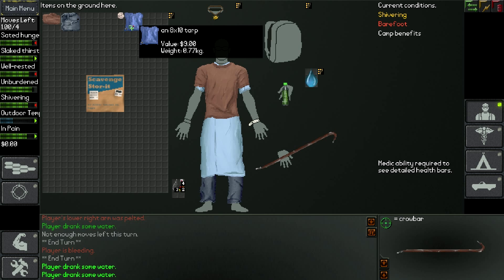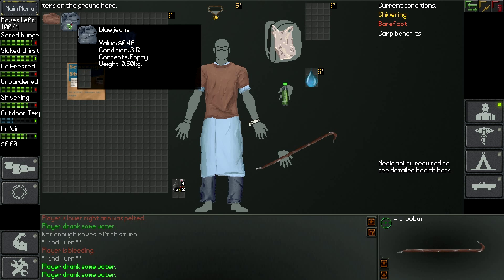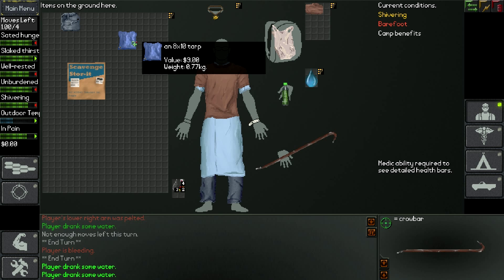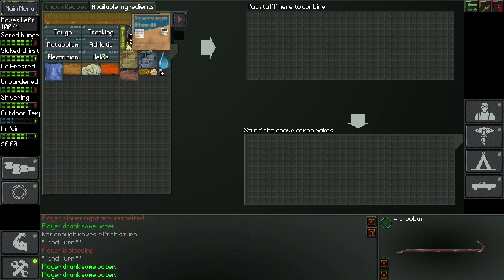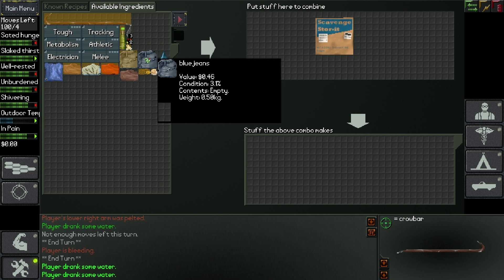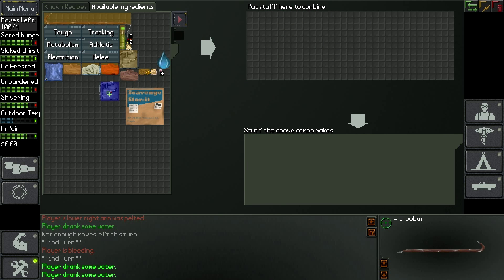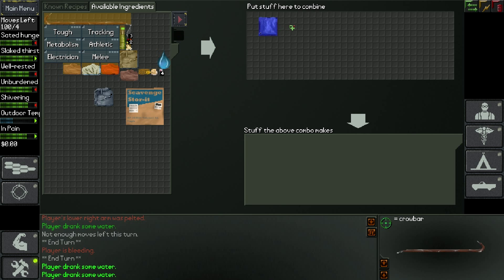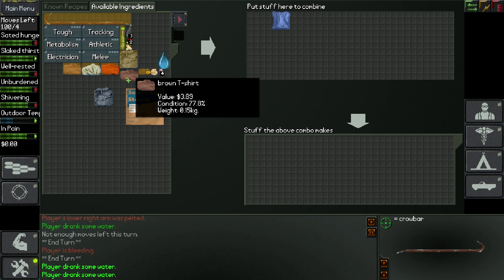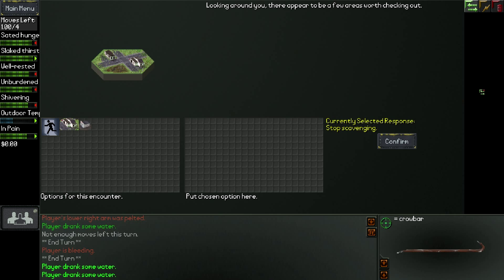We've got a storage box here, a tarp, and a plastic bag - great! There are tons of recipes for crafting here, there's a crafting menu. I don't really know what I'm doing with it - it's tricky. You can take apart the clothes to get things, but we don't need to do that right now. That was a good find there.